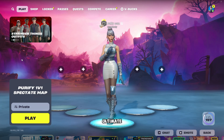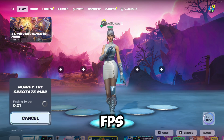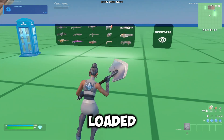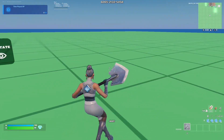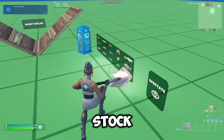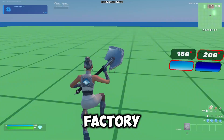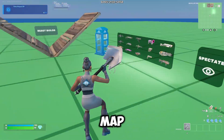I've just loaded up Fortnite with the Ultimate Tweaks applied. I'm going to load into this Purify map and benchmark our FPS inside here. I've just loaded up this creative map with the Ultimate Tweaks applied, and as you can see in the top left, we're getting about 230 to 300 FPS. It's not dropping as much as it was on stock Windows, but now I'm going to factory reset my PC again and test out the Risen Tweaks in the same map.